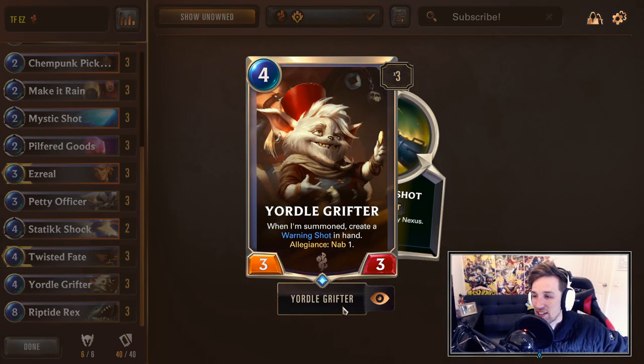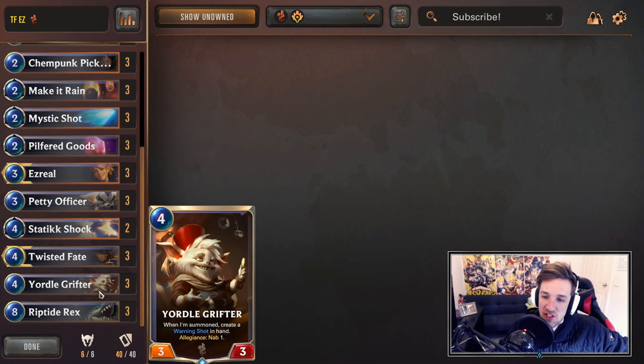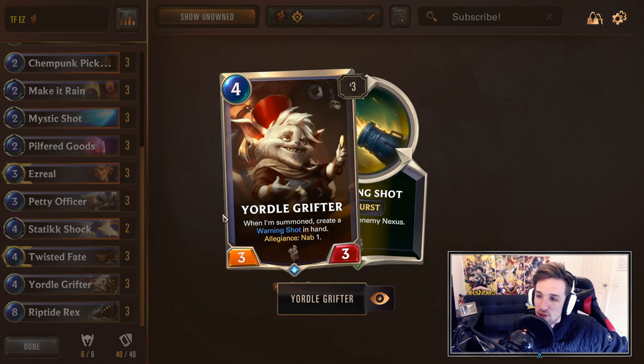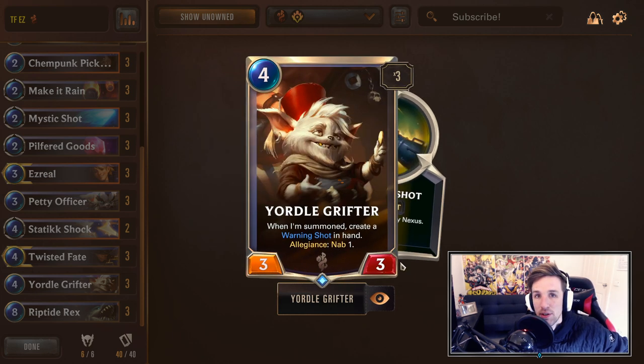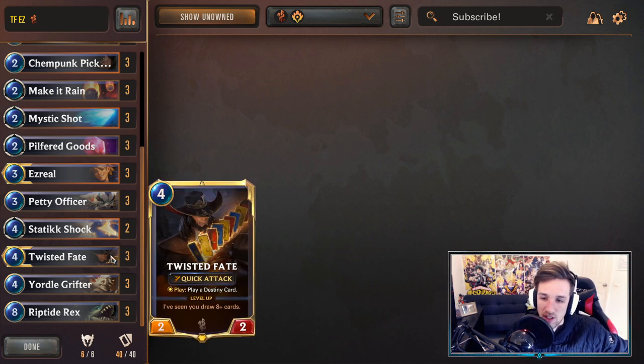Going down the list, we're going to have Yordle Grifter going alongside with the NAB package, and being generally quite a strong unit. You'll get the guaranteed warning shot, and you'll sometimes have odds of nabbing one from your opponent. It's a very good Bilgewater card, because Bilgewater is kind of a very strict region — if you're going to Bilgewater, you're going to run a lot of the same cards until future expansions come out.